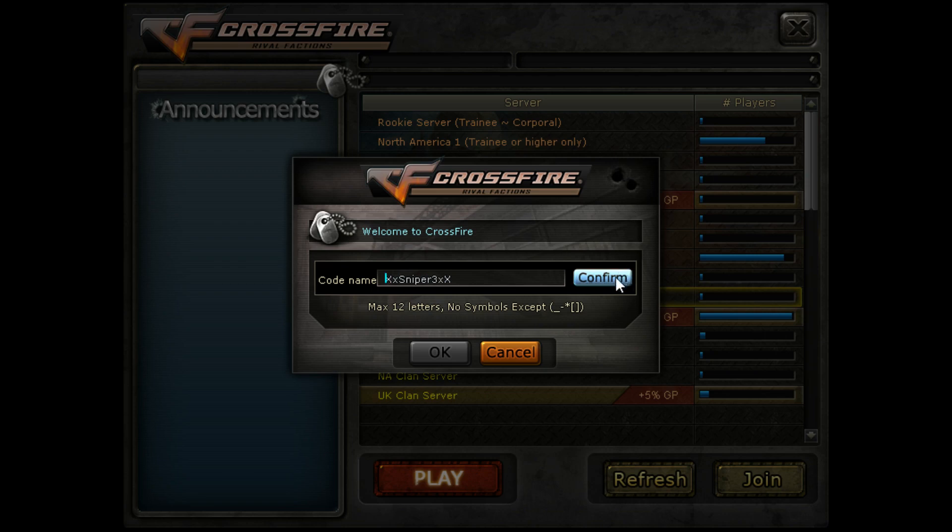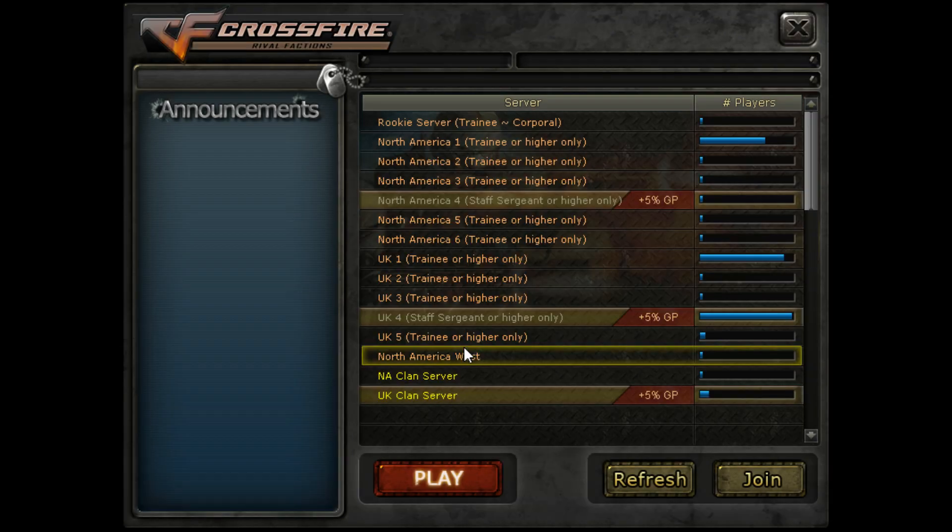Now we need to confirm to make sure that the name is available. Nickname is in use, so let me try XX Sniper 5 XX. Nickname available. Now we continue. My character is created and it has a name.